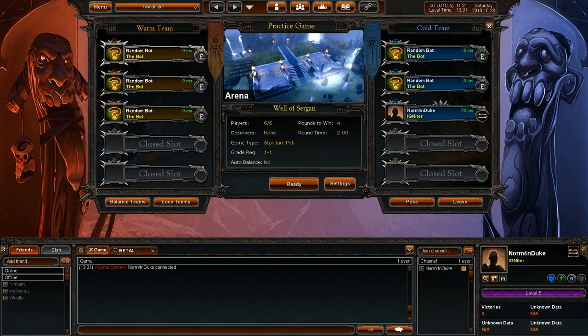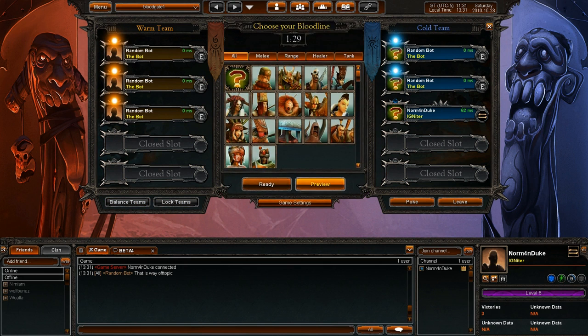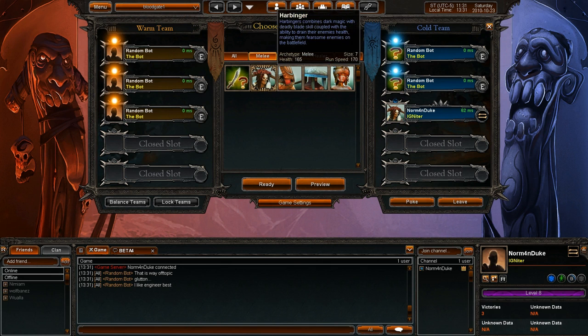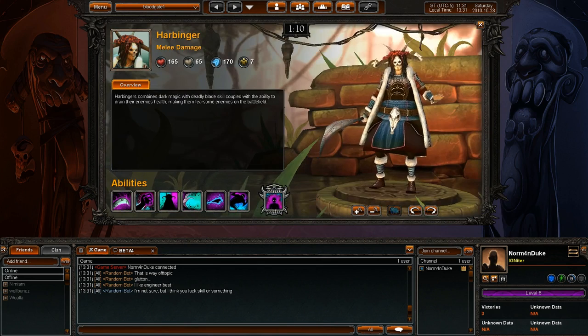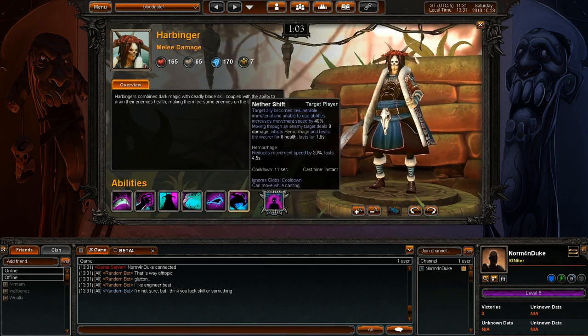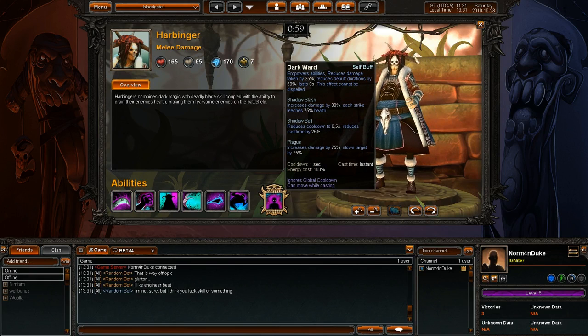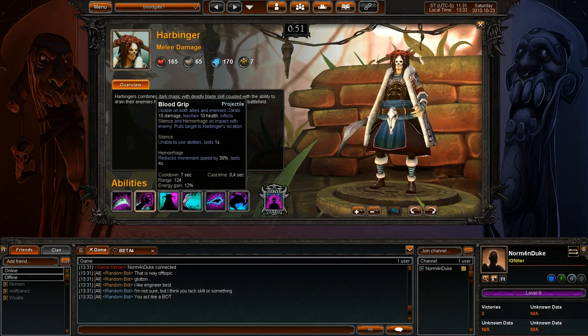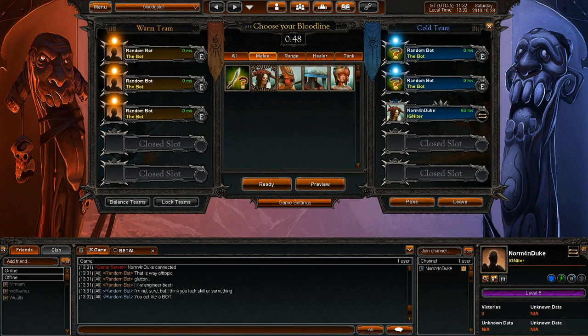So, this is the game. Here I am with my two random bots, and the opposing team is also made of bots. Everybody's ready, so I will be as well. These are the champions, or bloodlines, you can choose from. We are divided into melee characters, range, healers, and tanks. I will choose a character I can play, which is the Arbingo. If you click on preview, you can see the character and his abilities. There are 7 abilities in this game — 6 are abilities you can use every time, and the 7th is your ultimate ability, which you can use only when you gather enough energy. This character is a melee character and it's all based on stealing the opponent's life, so it's kind of fun. Let me close this and start the game.